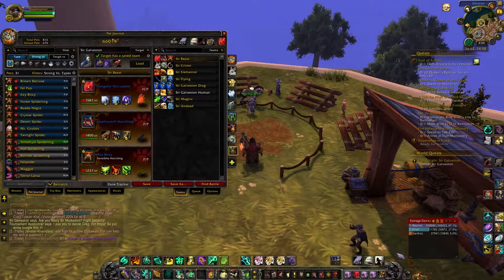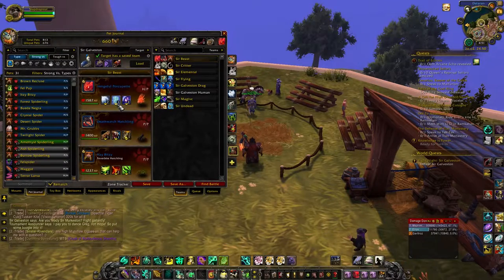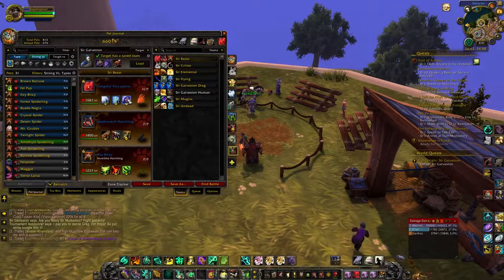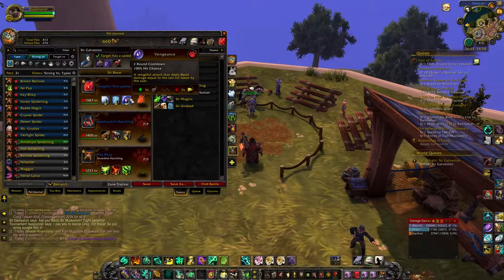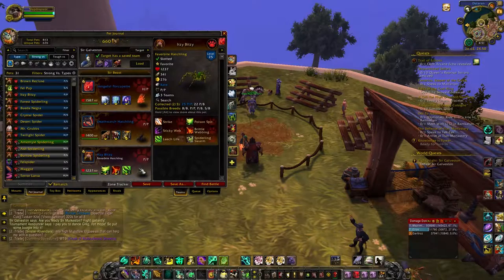Hello everyone, Gomrath here, and I'm going to be bringing you a guide to beat Sir Galveston. This is the first time trying this setup. I've got the Vengeful Porcupine with Powerball, Spirit Spikes, and Vengeance. Then I have the Deathwatch Hatchling, which comes from the guild — I don't remember what achievement, it's some WoD achievement. He's not that expensive, about 300 gold.